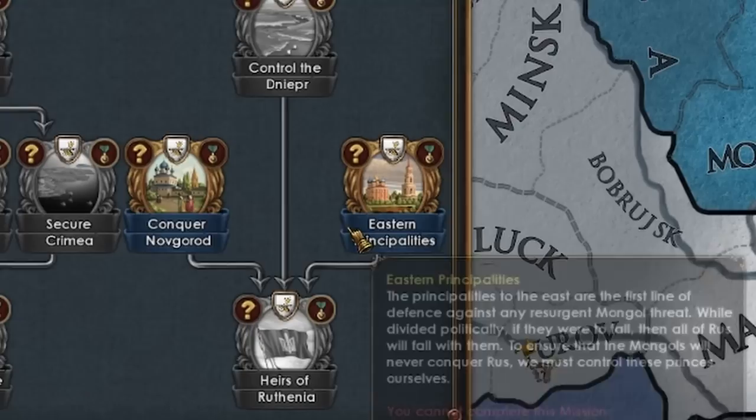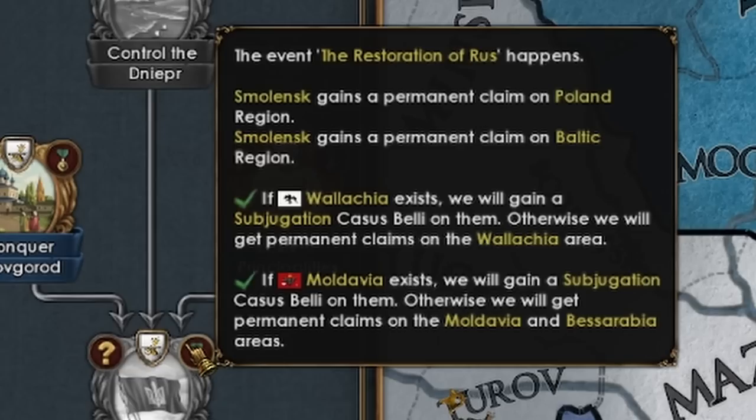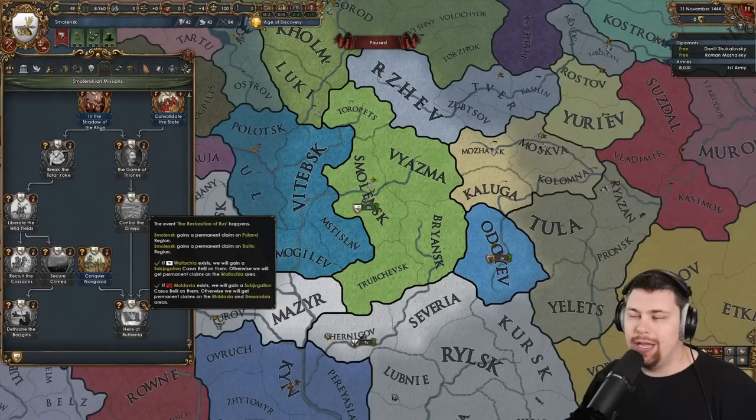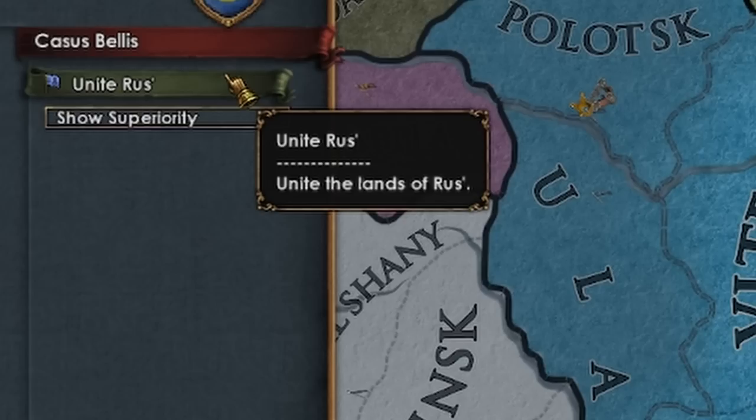The main thing we're here for today is this beautiful mission tree introduced in the Rus mini update for Antebellum. We're going to be working for this mission right here — the Heirs of Ruthenia — where we're going to get the event 'the restoration of Rus,' at which point we will unlock an absolutely mind-bogglingly big mission tree. Way bigger than basically anything from vanilla. Parm, if anybody here knows Parmalion, is absolutely insane and dedicates way too much time to this mod.